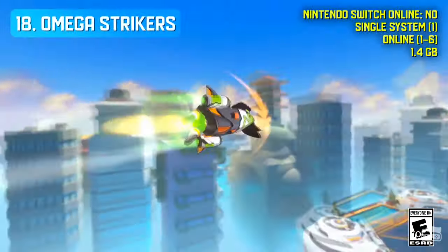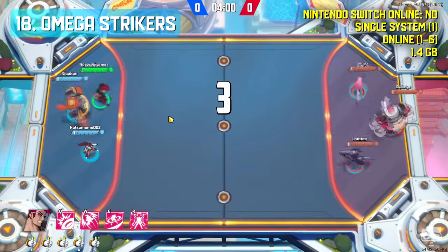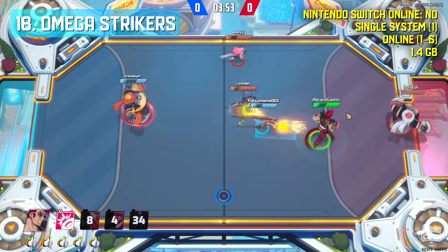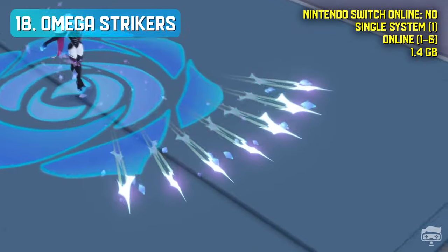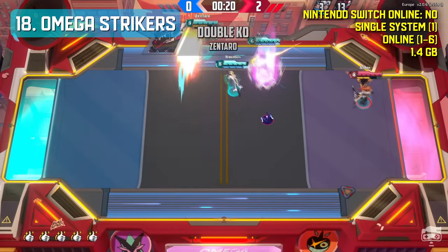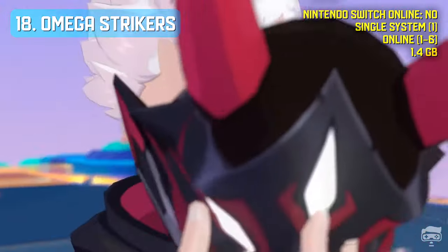Omega Strikers is a free-to-play action sports video game featuring short 3-on-3 online multiplayer matches, in which players compete to score more goals than the opposing team. Players can choose from a cast of characters known as strikers, each with a unique set of abilities used to attack enemy players, move the core, buff allies, debuff enemies and more. When a character takes damage, the stagger bar increases, making it easier for opponents to knock them back or off the field entirely for a short duration.